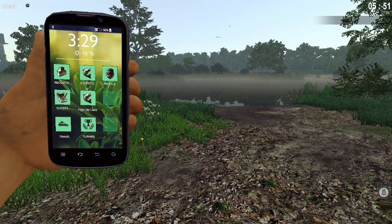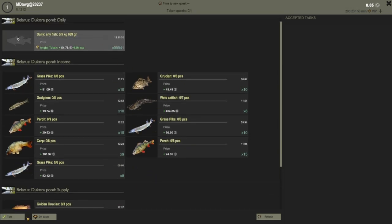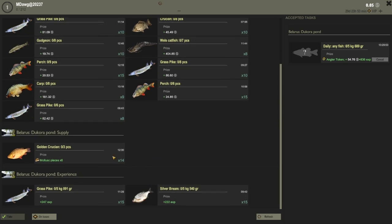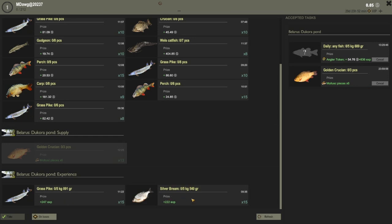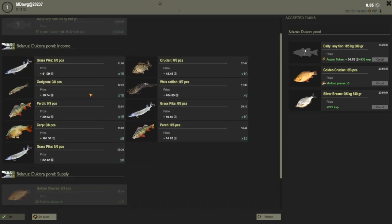One of the really interesting parts of this game as we jump right in is holding up your smartphone — this is how a lot of the game, including your profile and other things, are accessed. You hit Q to bring this up. One of the parts of this game I think is really interesting right off the bat is the daily quest system. You have daily quests on every lake, pond, river — whatever bodies of water — and there's no reason not to take at least one in each category.